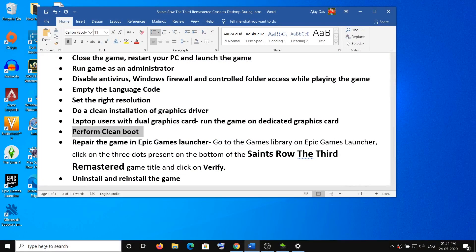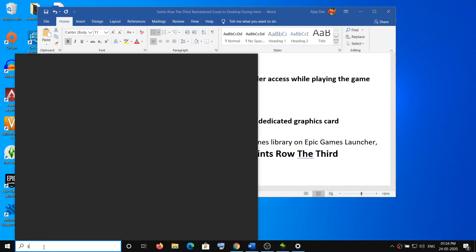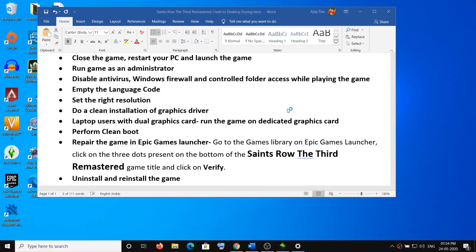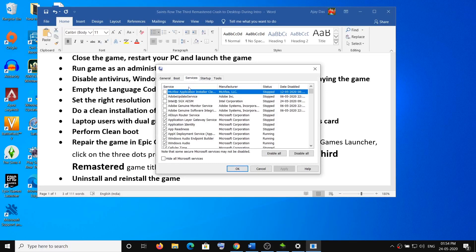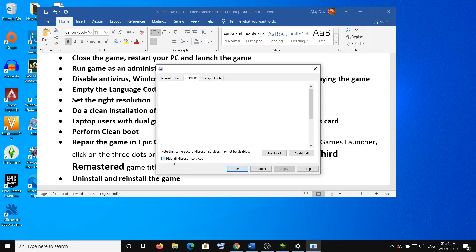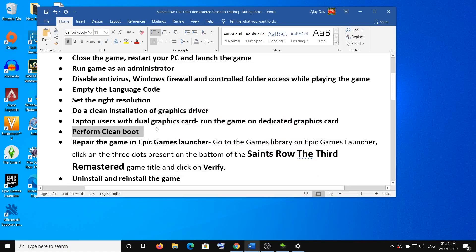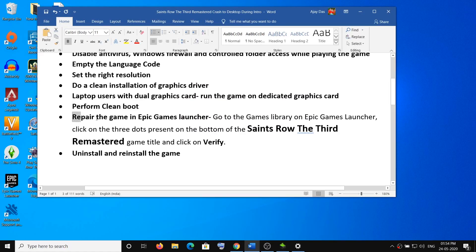If you're still facing the problem, perform a clean boot. Type 'System Configuration' in the Windows search box and open it. Go to the Services tab, check 'Hide all Microsoft services,' then click 'Disable all.' Click Apply, then OK, restart your computer, and try launching the game.